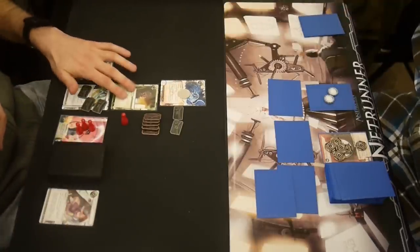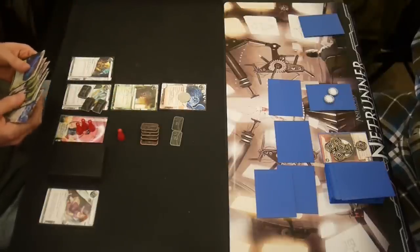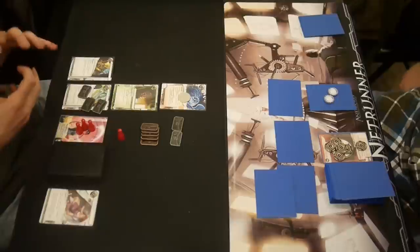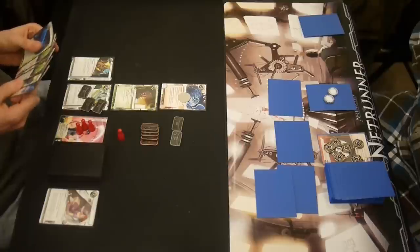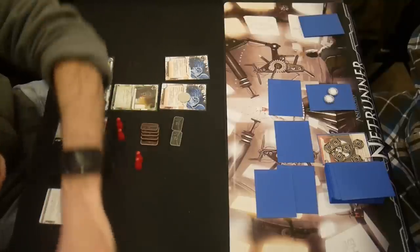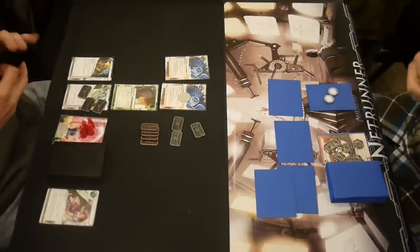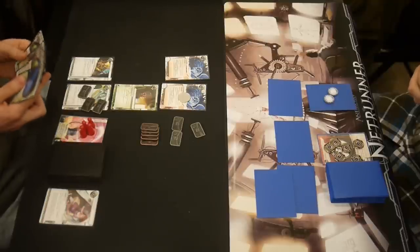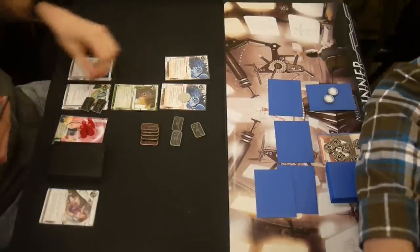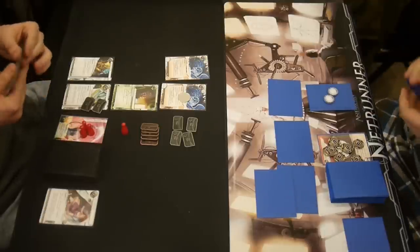Arranging my cards as the book says to. He's got something advanced twice behind an ice. I mean, I guess he can't double Ronan me and he has no points, so at this point I just sort of have to let it go. I install a second Datasucker just to increase the efficiency. Not that Jinteki ice are particularly strong, but that'll probably save me a bunch of clicks. Because I know Jinteki ice are not strong, I know I won't really need a lot of the other cards — just parasite them all to death once they're rezzed.